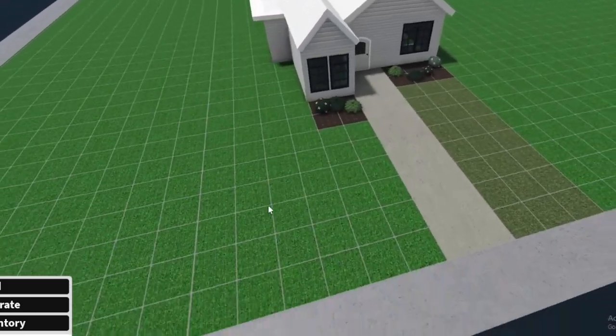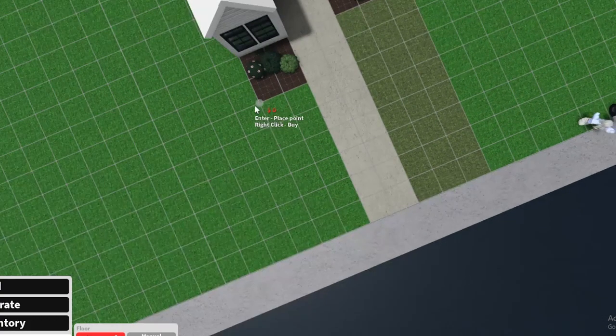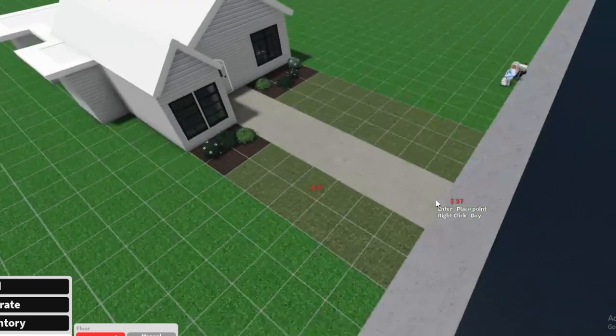Now that you have done this side, you're going to want to do the rest of your property. We're going to go to the little copy option by the color palette and copy this ground. Then we're going to go back to manual placement. Once we are at manual placement, we're going to do the same thing and repeat what we did — going within the borderline and back to the sidewalk.